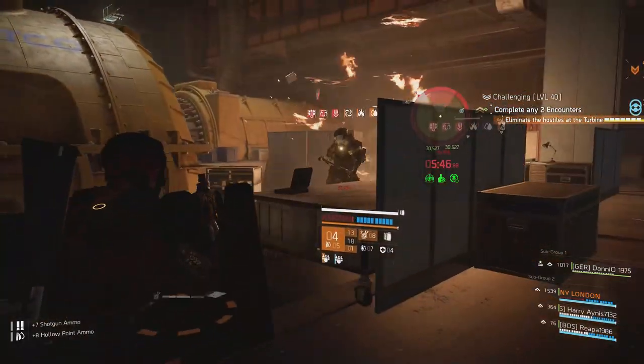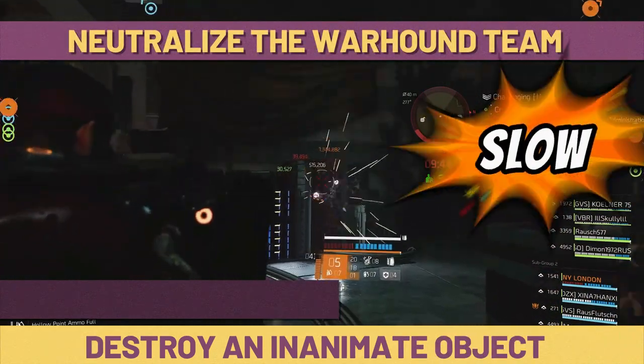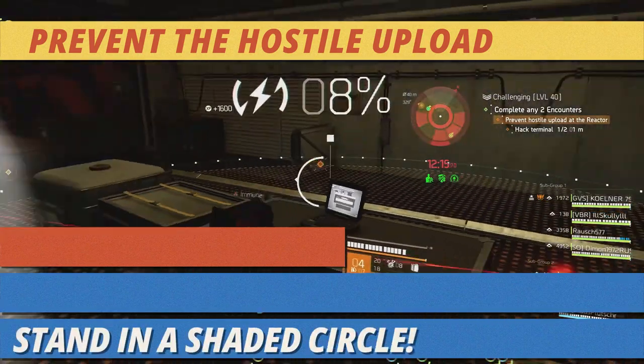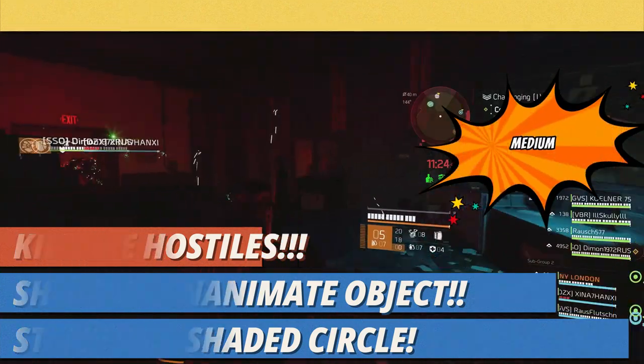Eliminate tasks you with killing the hostiles. To neutralize the Warhounds you need to destroy two servers before killing the hostiles. Preventing the Hostile Upload is the most complex — it asks you to stand in a shaded circle, shoot an inanimate object, and then kill the hostiles.